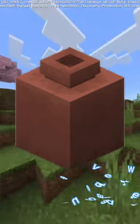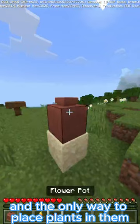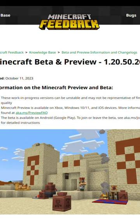Ever since they were added, decorated pots have been quite a useless item. The only way to place plants in them is to awkwardly place a plant pot on top of it. That is, until the late snapshot preview.